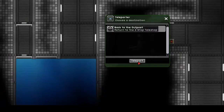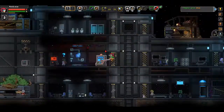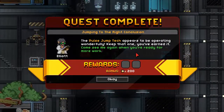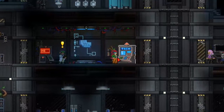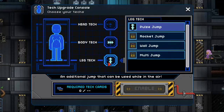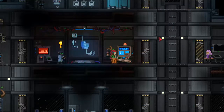Now we're gonna return back to the outpost and speak to Elliot again. Quest complete! Elliot says: 'The pulse jump tech appears to be operating wonderfully. Keep that one — you've earned it. Come see me again when you're ready for more work.' So we've gotten 200 pixels as a bonus. Now if we go to our tech upgrade console, we can see we've acquired our leg tech Pulse Jump, and you can see rocket jump, wall jump, and multi jump are the upgrade paths using tech cards.